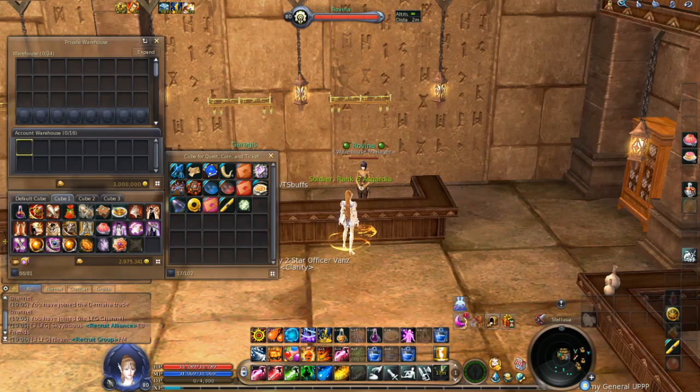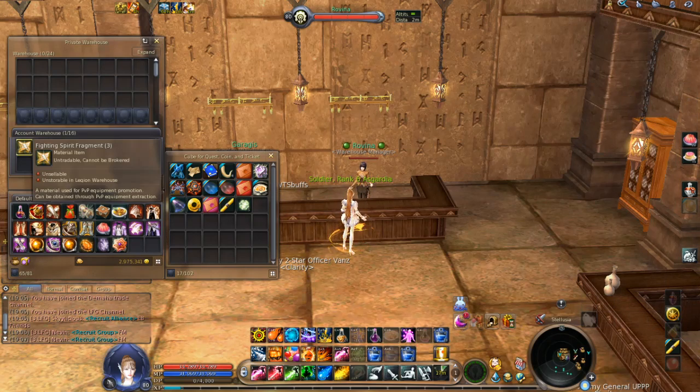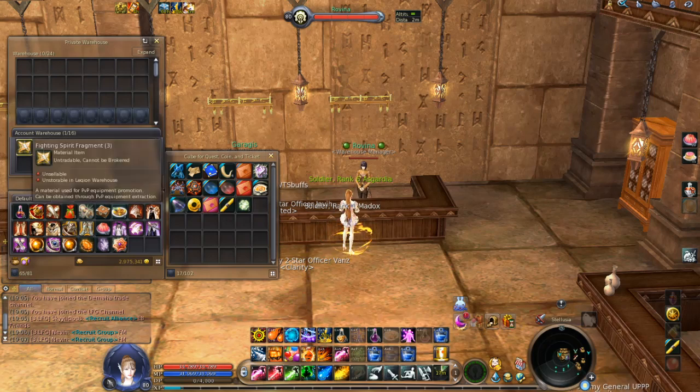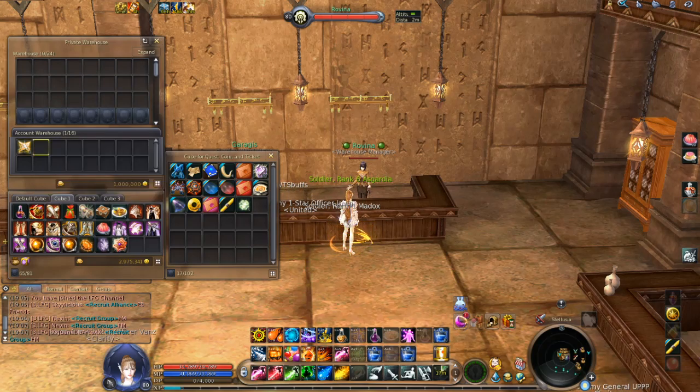Also in the account warehouse, we will be able to put Fragments of Fighting Spirit — yes, this is the moment many people have waited for a long time. All your Fighting Spirit Fragments from your alts, you will be able to put in your account warehouse and use on any character you want. This is really important because Fighting Spirit Fragments are needed to craft many things and for gear upgrades. Additionally, tradable enchantment stones — the ones you can also put on the broker — can also be placed in the account warehouse.